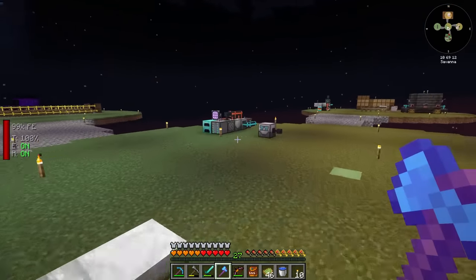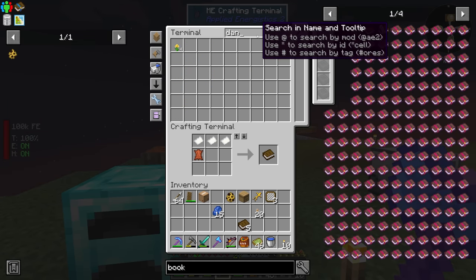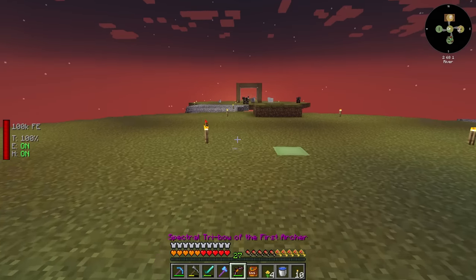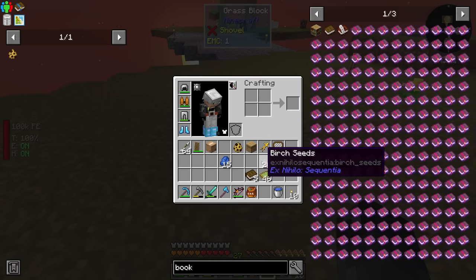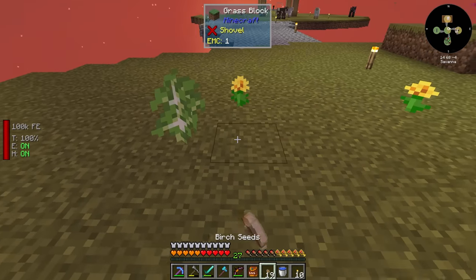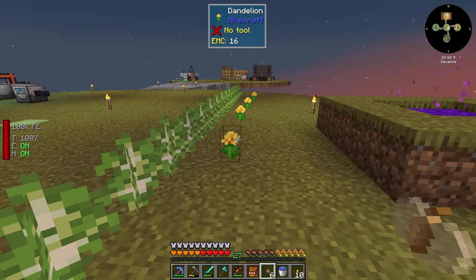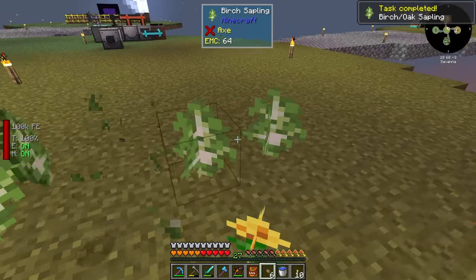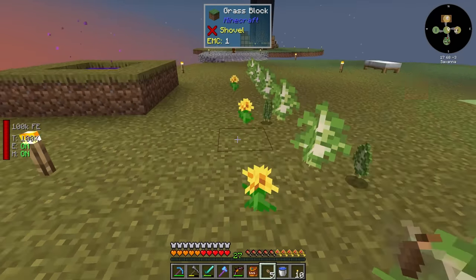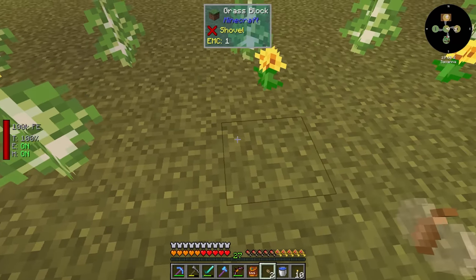The next step is we need to get ourselves some birch. We'll convert those into regular saplings and then we're going to need some flowers — dandelions should be fine. This is something I'm pretty familiar with — I did this on the Hermitcraft server. Let's go ahead and place some of these flowers nearby and then spam a whole bunch of birch right next to each other. The birch sapling is going to be within so many blocks of the flower that it has a chance of spawning the beehives.